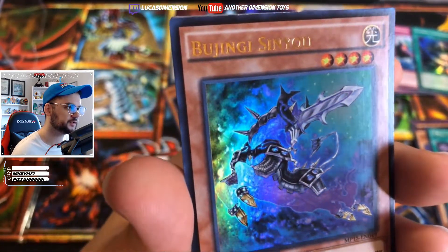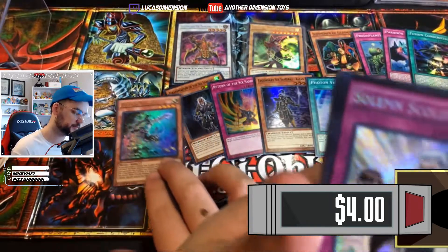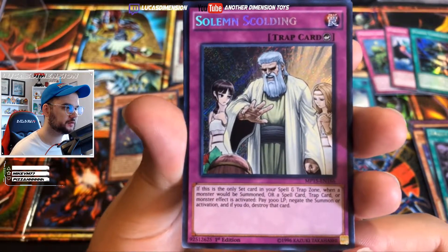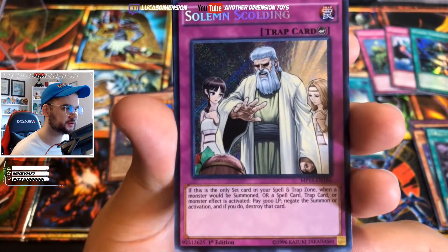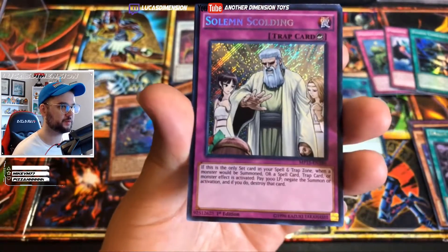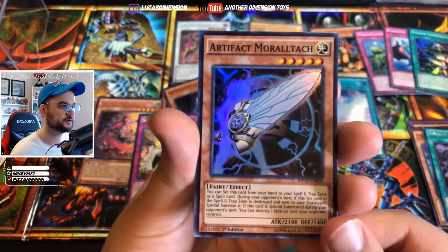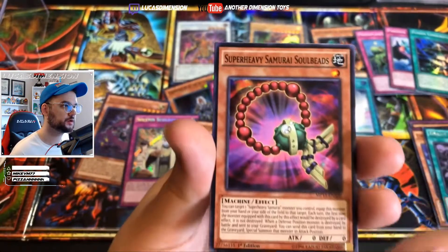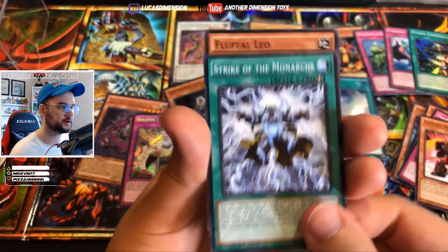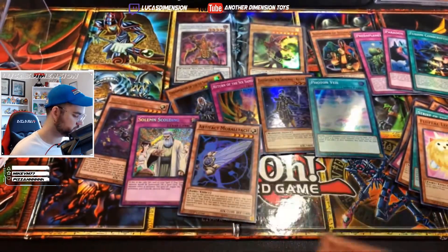It's like a unicorn but with a sword. Oh, we have a secret rare - Solemn Scolding. Does it have anything to do with Solemn Wish? If a spell or trap zone monster would be summoned or a spell or trap card activated, pay 3000 life points, negate the summon or activation, and if you do, destroy that card. That is costly, wow. All right, we have a super rare Artifact Moralltach, Super Heavy Samurai Soul Beads, Double Dragon Descent - another Super Heavy Samurai - Strike of the Monarchs, a Fluffal card - Fluffal Leo - and a Jinn Demolisher of Rituals.